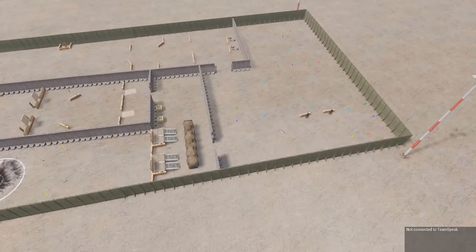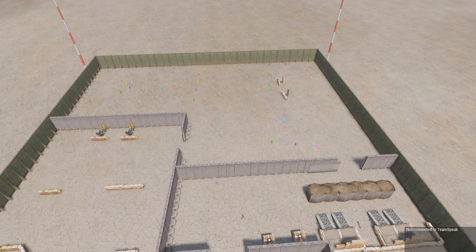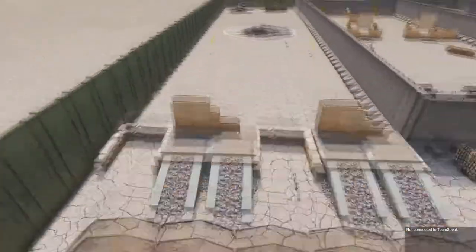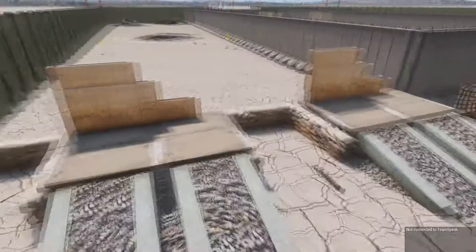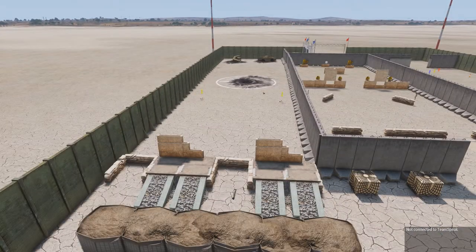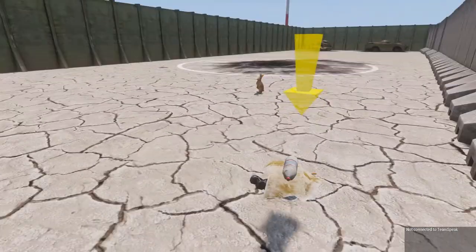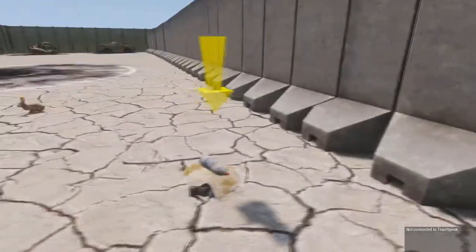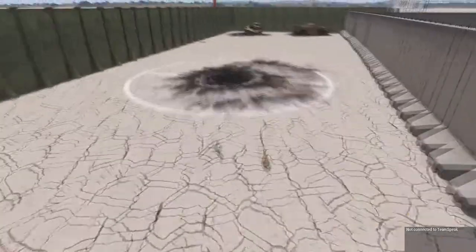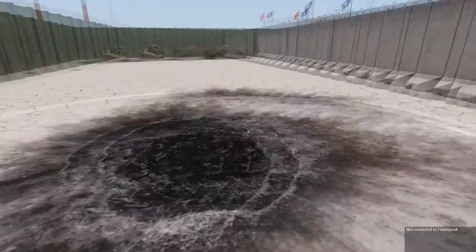Nine times out of ten you can have a squad of your five or six most experienced players and they're going to forget all this stuff anyway. We've also got training on how to range grenade launchers and AT — they just stand here, fire, and learn how to range it. Same thing with grenades. Up here we've got two IEDs — it only works with two people on the server but Zeus can replace them. They go up and diffuse it with a diffusal kit, or use a mine detector to detect it first. Then up here we have explosives training — they learn how to plant claymores and breaching charges, then set them off at a safe distance.